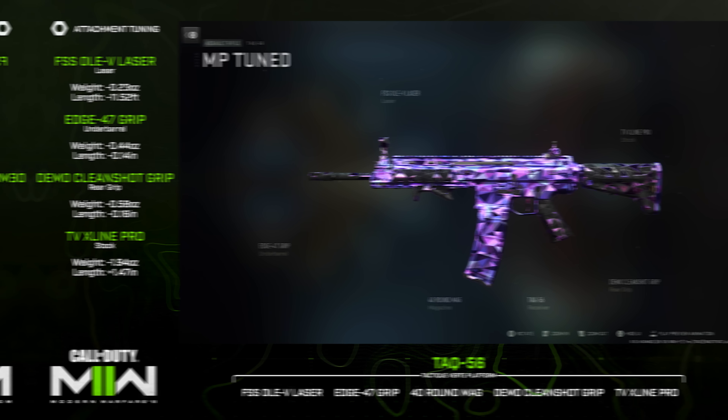Going back to close quarters play — the Vaznev-9K. I have a hybrid between a Warzone build and a ranked build for this: the Bruen Pendulum Muzzle, FSS Shark Fin 90 Underbarrel, 45-round magazine, True Tac Grip, and the Marquee R7 Stock. I take the Marquee over the Ostriot because you get a bit more crouch movement speed and ADS speed, whereas the Ostriot is more focused on aim-walking, strafing, and sprint speed. It's been very reliable for me for quite some time, which is why it's still up there.